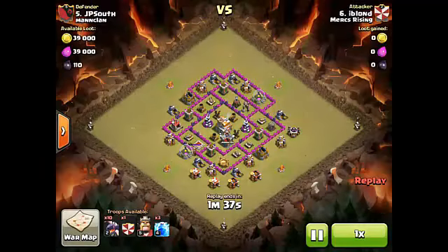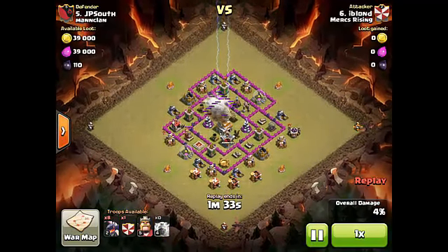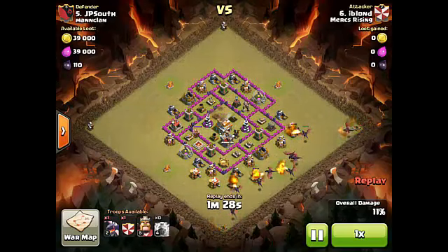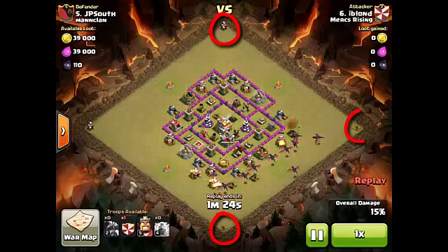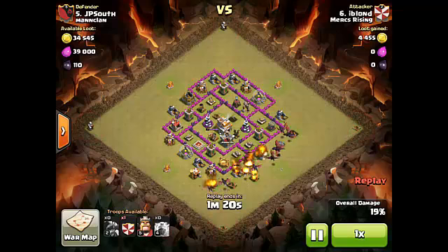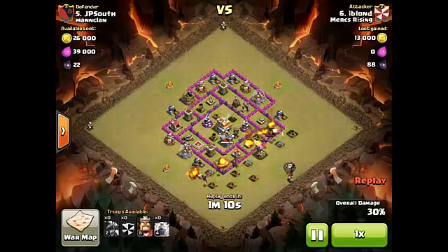This first attack is Eye Blonde doing a really nice dragon attack. First thing she does is bolt the backside air defense. What I really like is how wisely she starts the funnel — notice the four builder huts in the corners. She drops two dragons on those builder huts, guaranteeing her dragons don't have to path all the way back to take out two piddly buildings at the end. That can make or break an attack.